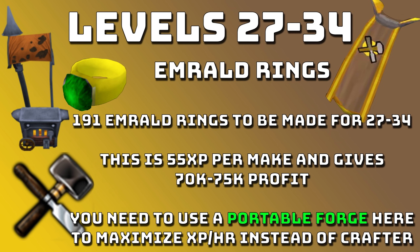From levels 27 to 34 you're going to want to do Emerald Rings. You'll need to make 191 Emerald Rings. It's 55 XP per make and gives around 70 to 75k profit from the 191. You will need to use a Portable Forge here instead of a Portable Crafter because you need the forge to make the rings. This will maximise your XP per hour because you won't have to run to the forge — you can just stand next to the bank.